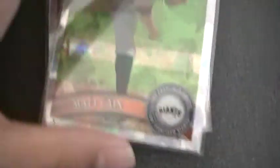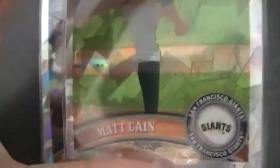And then, this is the main card of the box. Got a Matt Camp black refractor atomic numbered to 225, Pedro Alvarez atomic numbered to 225, Carlos Pena gold refractor numbered to 50 — which could have been a better player, but still a very nice card.